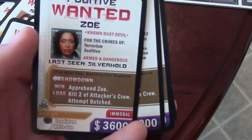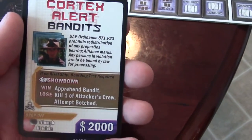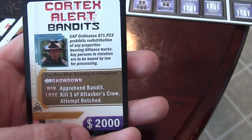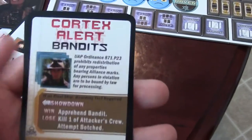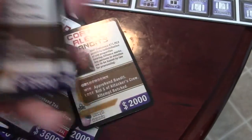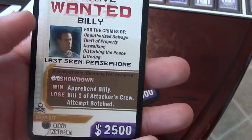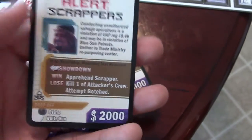You may even have some of these characters in your own crew. Let's say you had a bandit on your crew — you could turn in that bandit for $2,000 if you wanted to, right into the Federation. But when you turn in someone who's on your own crew, you actually disgruntle your whole crew because it wasn't very kind to betray one of your own.